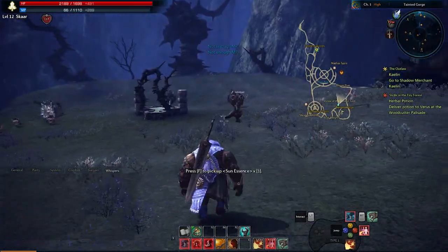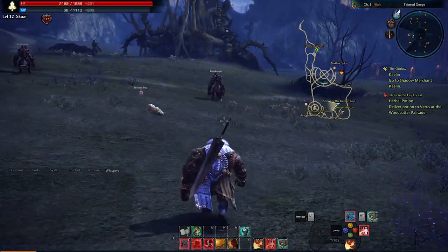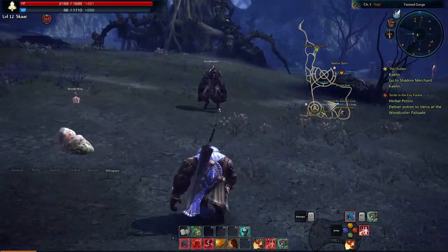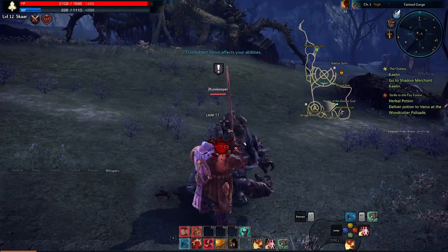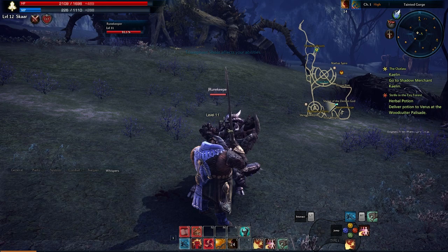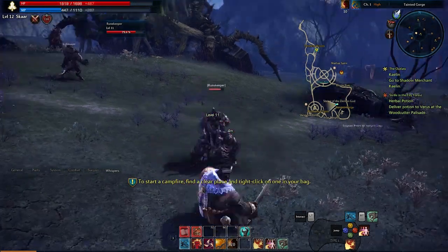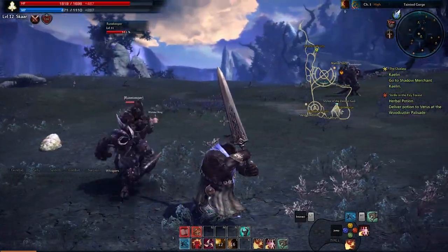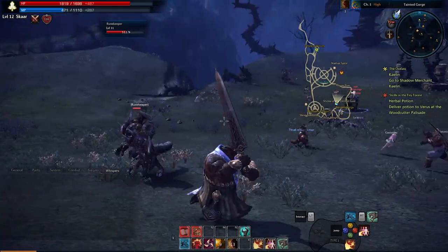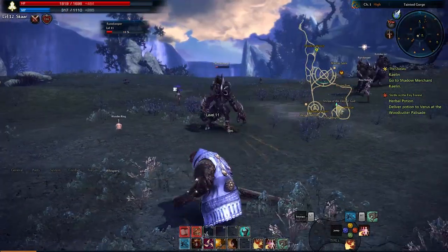My fourth ability at level 12 is Retaliation. It activates when I stand up after being knocked down. Let's see if I can get knocked down — there, knocked me down — so you hit the ground, you get up, and as you saw, it's a nice little attack. It's not going to win you a lot of battles, but it's a good way to get up fast and do some damage while you're at it.